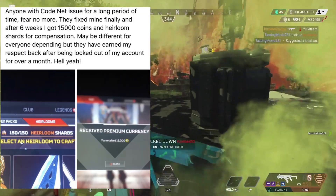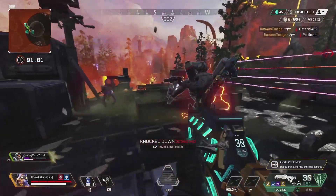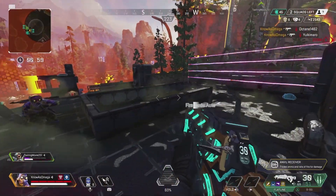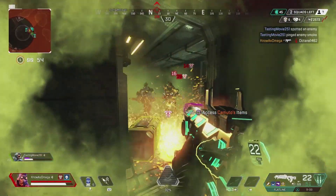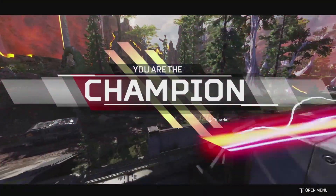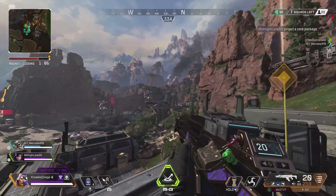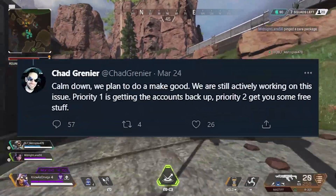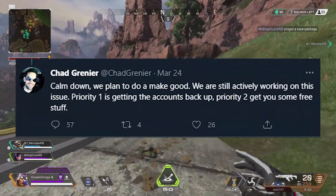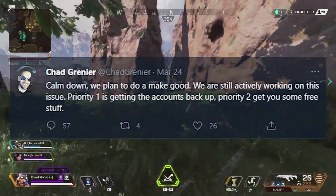This definitely surprised me. I was expecting Respawn to just give out some weapon charms or free banners to those players affected by login issues. It hasn't been confirmed that everyone affected will be getting Apex Coins and Heirloom Shards — it's probably only the people that have been locked out for over a month and haven't been able to play in the last couple of events. According to Chad Grenier, they're still actively working on fixing these login issues. The first priority is getting accounts back up, and the second priority will be getting these accounts some free stuff.